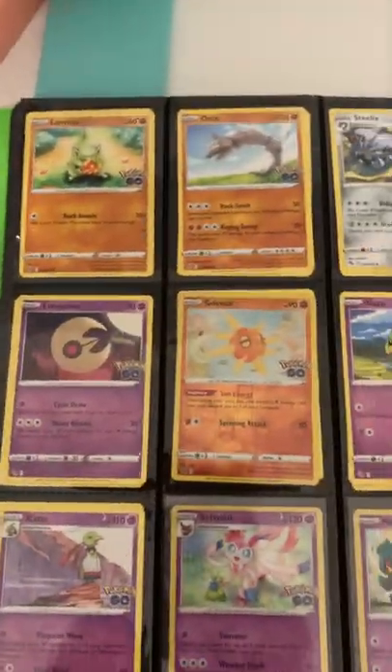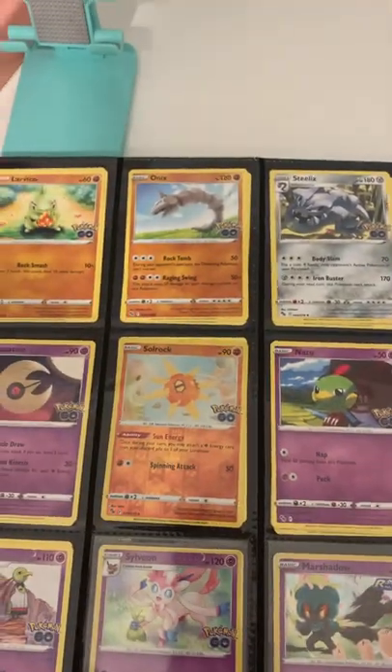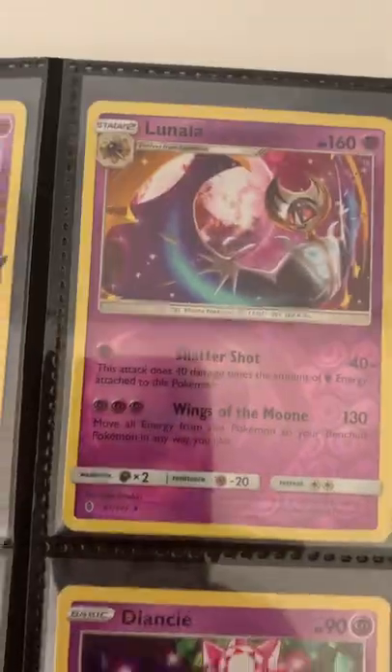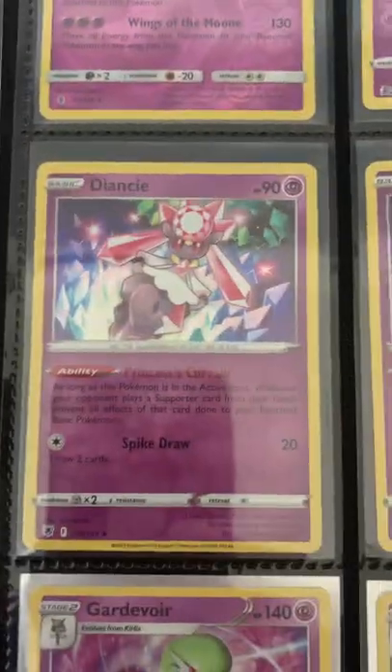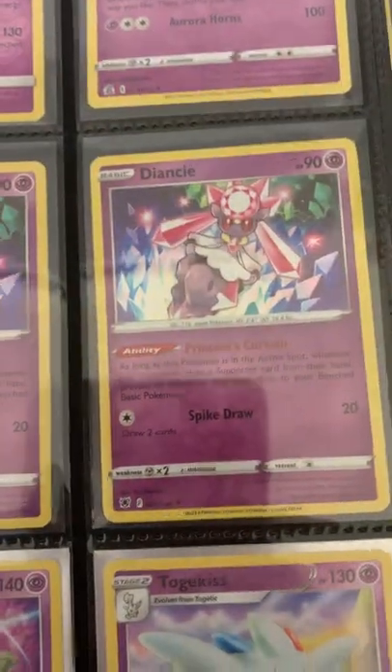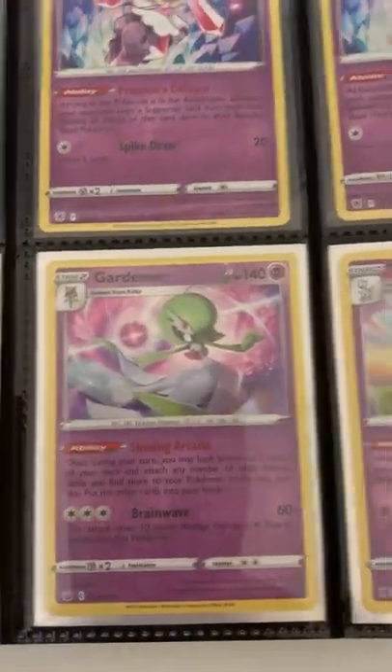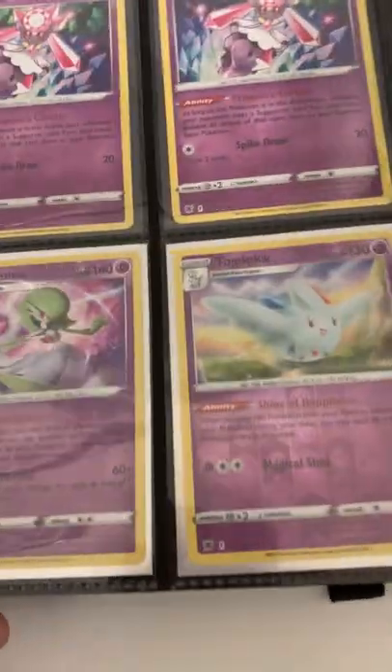Next we have some more bulk. Sylveon Holo, Marshadow Holo. A Lunala, another Lunala, Xerneas, a Palossand, Diancie, Diancie Holo — all both holos. Reverse Gallade, Gardevoir, and Togekiss.